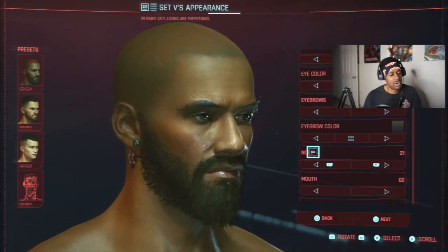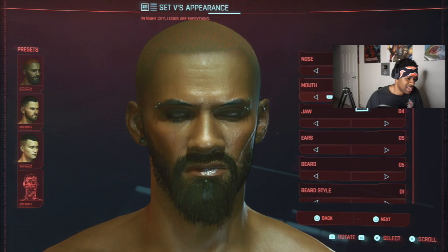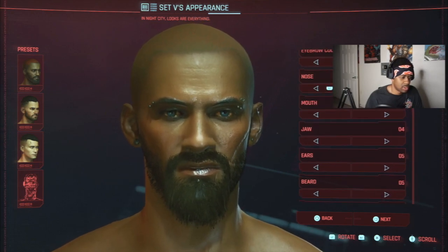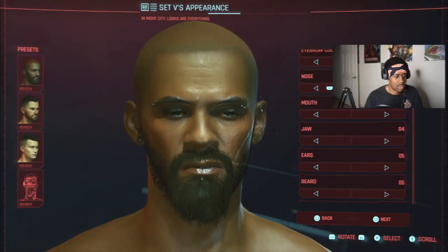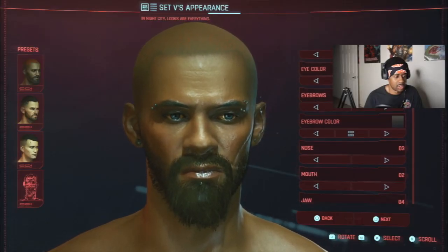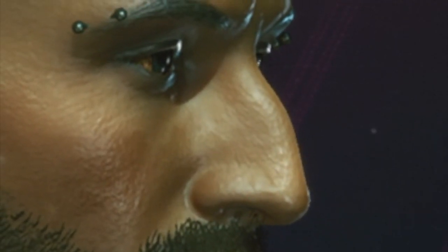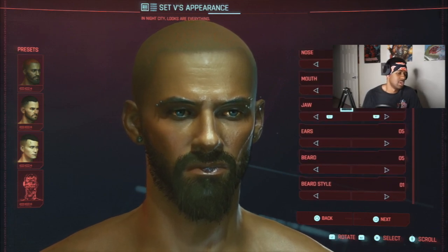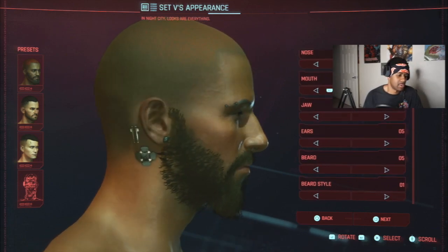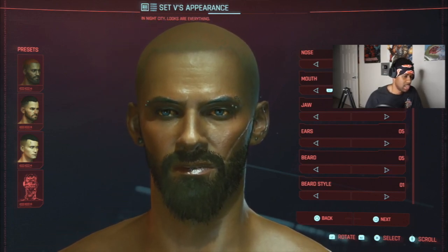This one looks more like me. Does that look more like me, guys? Kind of a button nose — oh, I definitely don't have a nose like that. Oh my god, that's a big crow nose. Let's fix the basic controls. That looks more like my nose. Let's rotate this around — this is probably the closest we're gonna get to my nose.